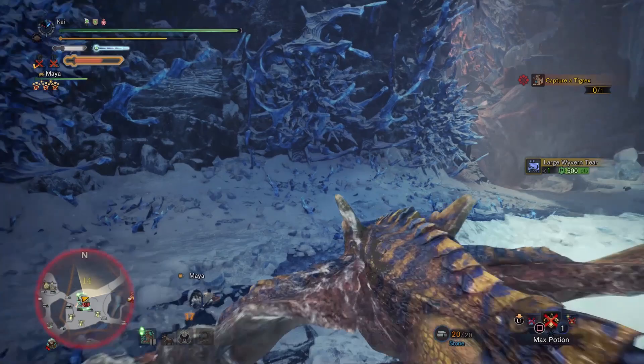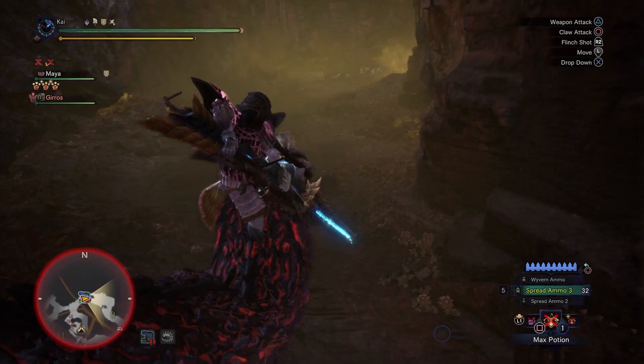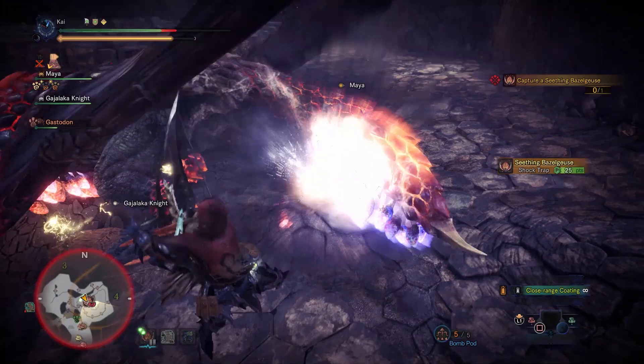What's up everyone, Darkblade here with the Hunter's Guide to Monster Hunter World Iceborne. In this episode we're going to go over the charms that you can get from the various optional quests in the game. Now some of you may not be aware that some of the optional quests, namely the ones from your housekeeper Palico, can yield various different charms. These charms are only available from these quests and there are only 4 in the game, but this video will go over what they are and how to get them.